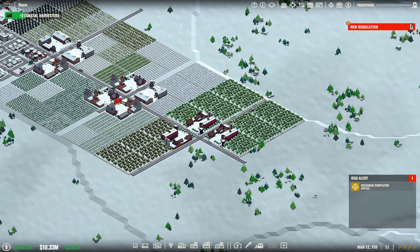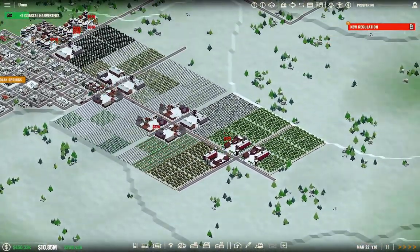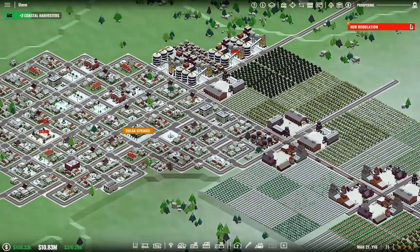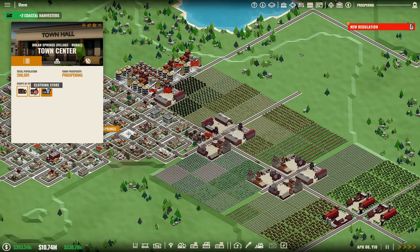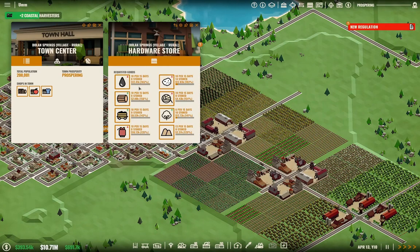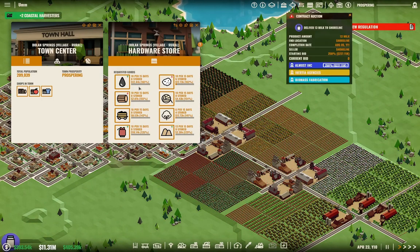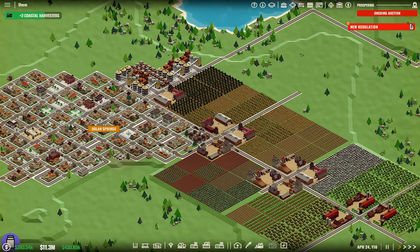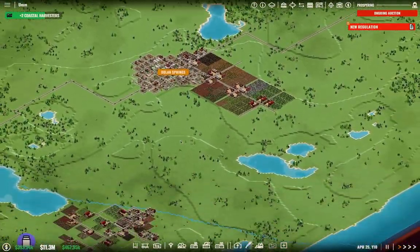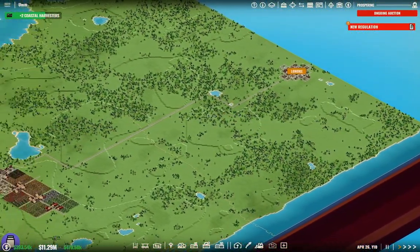New regulation: building upkeep is more expensive. We've completed apples. Over here we have raw rubber coming in. So far so good — we have proper cash coming in.